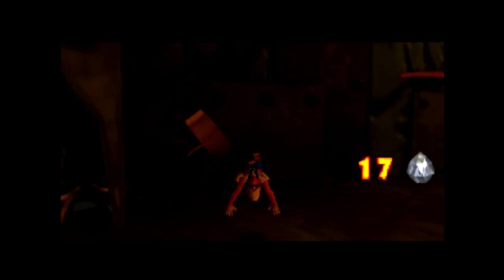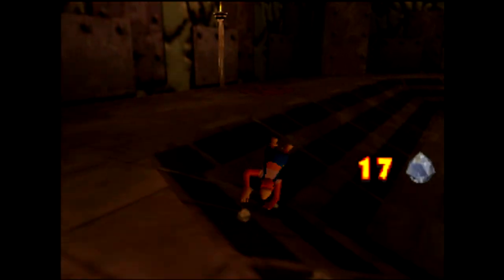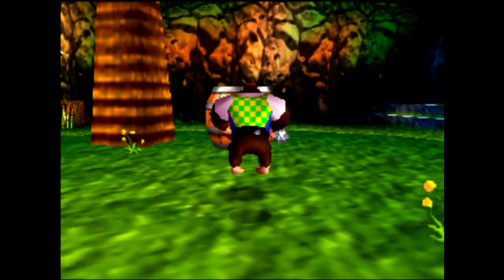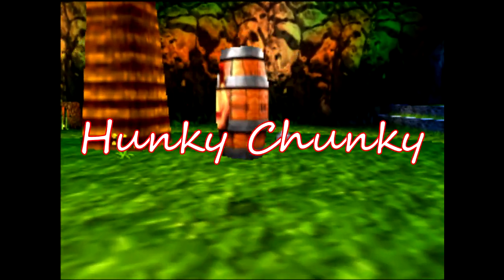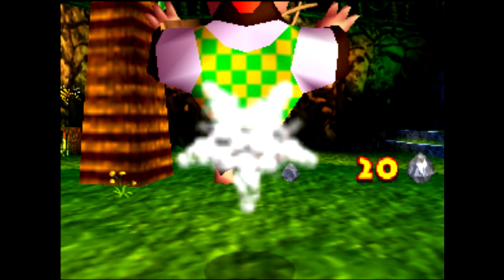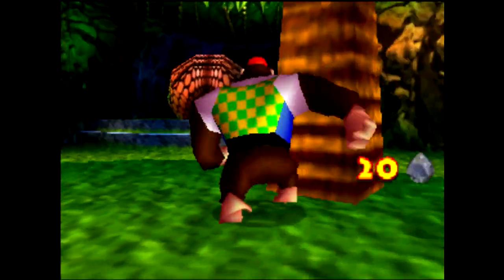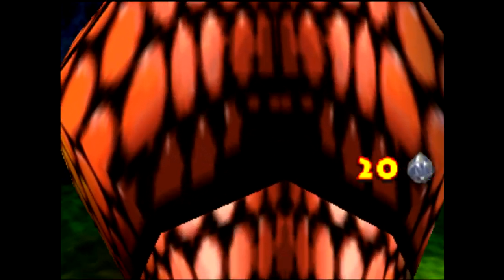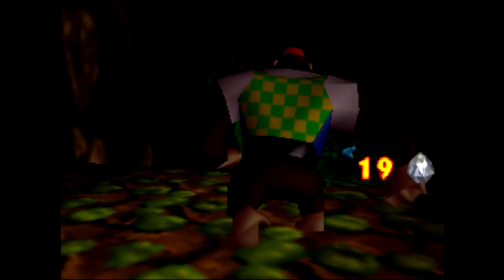A Rang Stand Sprint is an ability that lets Lanky move quickly without losing a rang stand. And lastly, Hunky Chunky is an ability that makes Chunky very large and allows him to interact with certain objects. It's easy to bypass the detransformation triggers by clipping out of bounds, which you can do on many pieces of collision, such as the Shell in Japes.